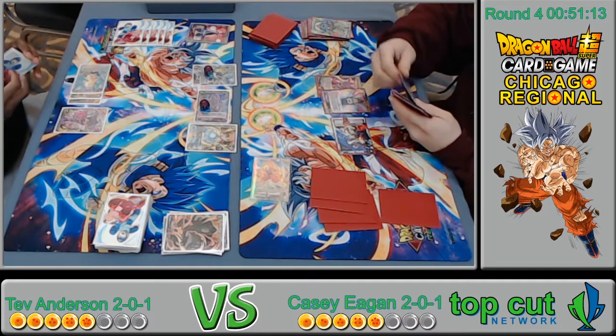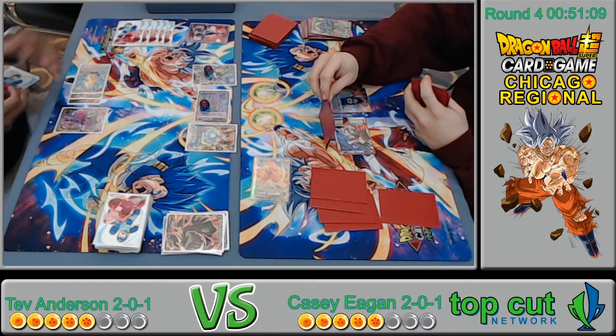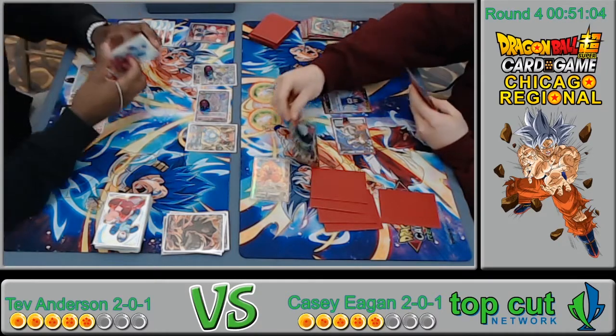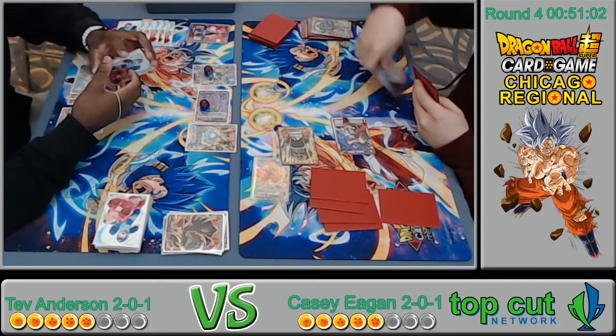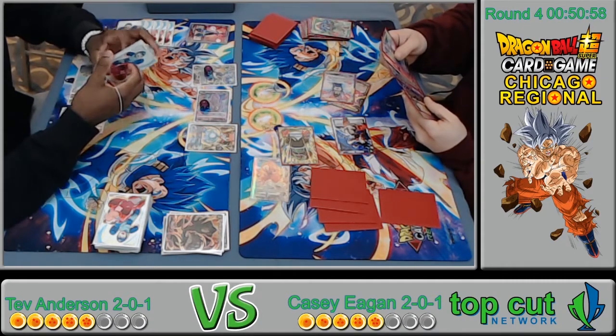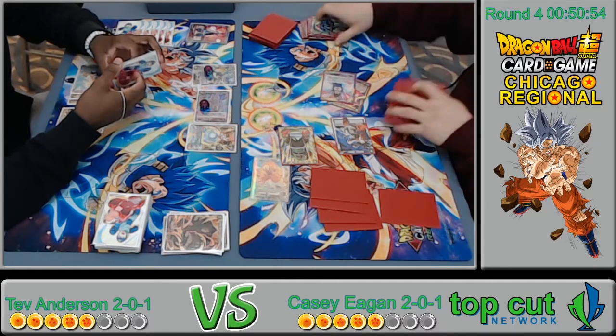I don't think he was expecting that double strike. Fearless Pan is such a good card — people tend to sleep on her, thinking she's not amazing. There's the Bardock we were expecting. He just has to combo 5k more to get over it, gets to tap the Vegeta, and the turn is not as explosive as it was going to be.